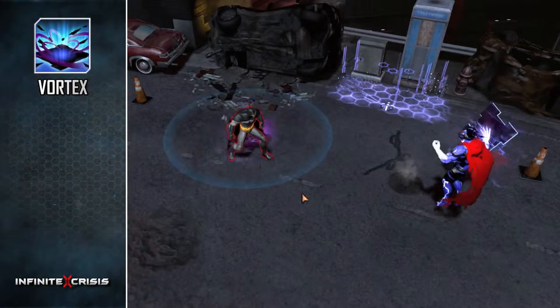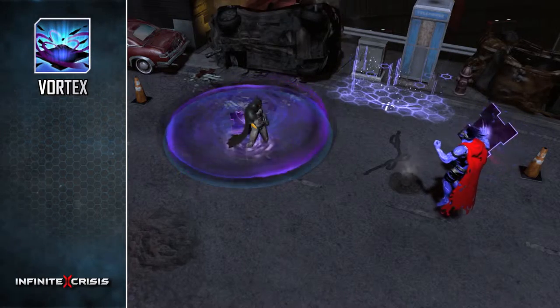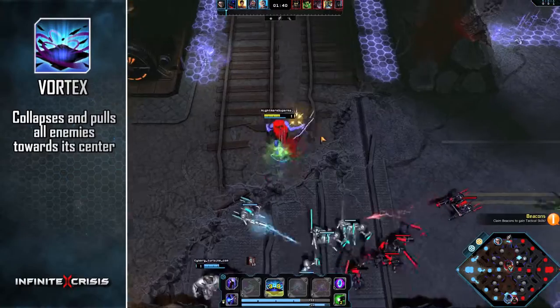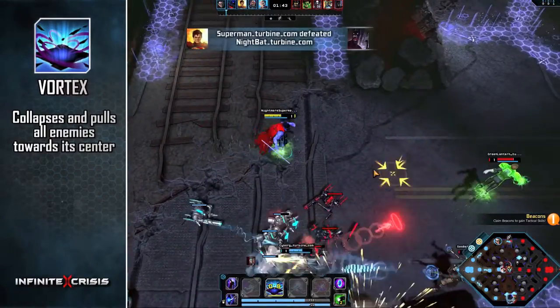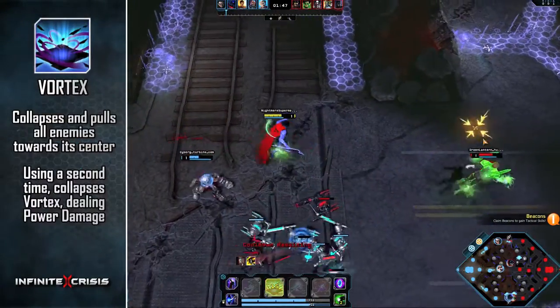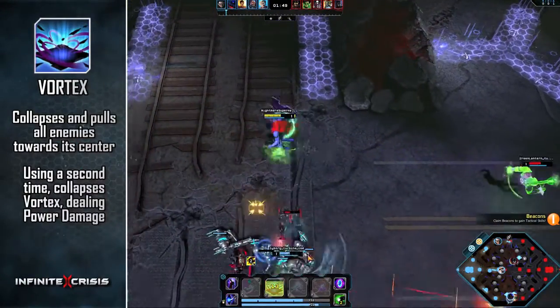Use Vortex to create a warp of phantom energy that reduces enemy move speed. After a few seconds, Vortex collapses and pulls all enemies towards its center, dealing power damage. Use the skill a second time to collapse Vortex early, dealing power damage based on how long the vortex was opened.